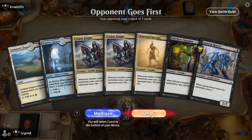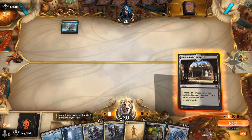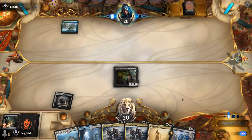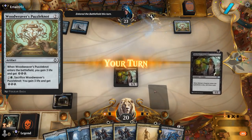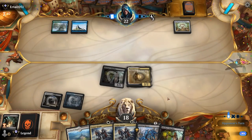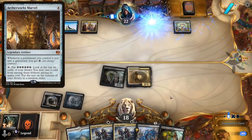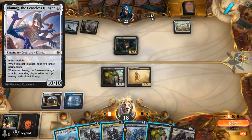We're on the draw with a keepable hand — Supplier into probably turn two Servant. We'll play the Courtyard first. We're facing what looks like a Blue-Green energy combo deck — potentially Aetherworks Marvel, which can cast cards like Ulamog or Ugin on turn four.